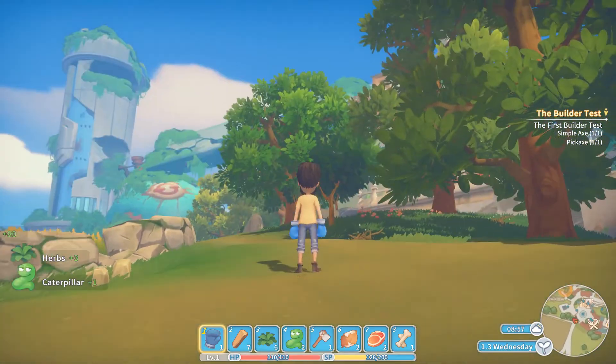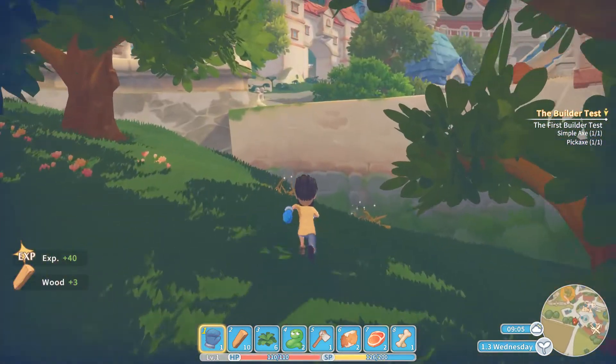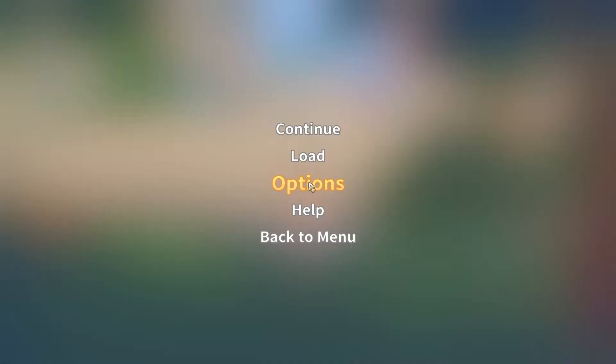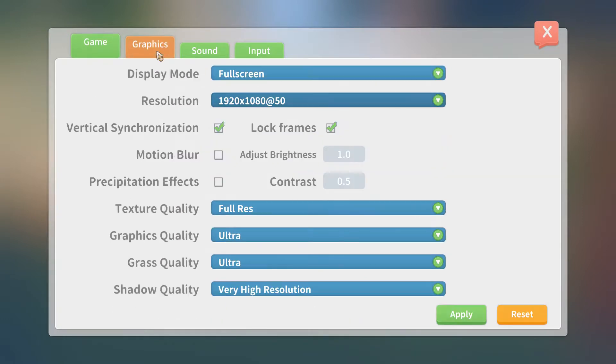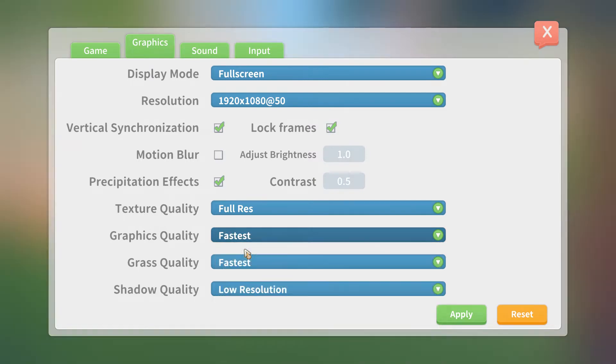It does look a bit wishy-washy white. Why don't I change the settings? Graphics — everything's sort of maxed out. V-Sync locks it to 60 frames, let's turn that back on. Texture Quality — Full Resolution. Graphics Ultra. Shadow — it looks like an aliasing issue or something. Let's just try something different — let's try Fast and see what it looks like.